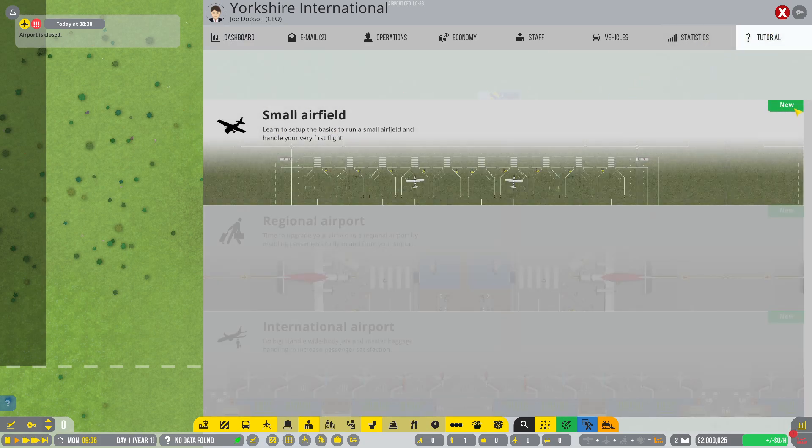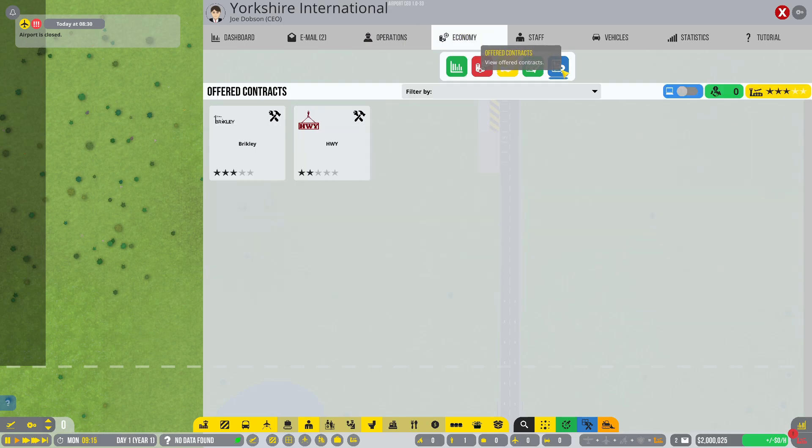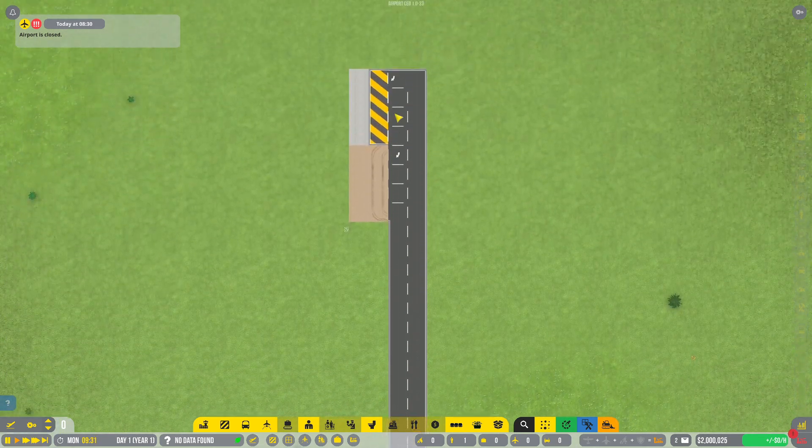Let's have a look at the tutorial to see what we've got to do. The small airfield — learn to set up the basics to run a small airfield and handle your very first flight. So we need to sign a contractor and deploy contractors. In the economy tab, we've got two options: Brickley or HWY. I'm going to go for the three stars with Brickley because we want our airport to be decent. So we can deploy some contractors — we've got 90 available. I don't think we need 90 just yet as we have to pay them per hour, so we'll deploy 20.